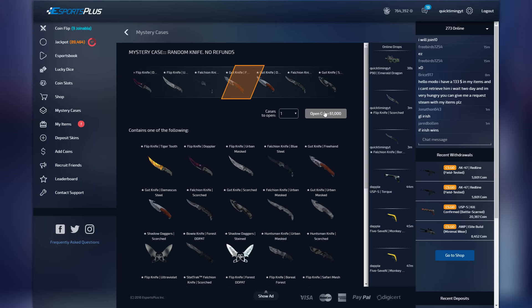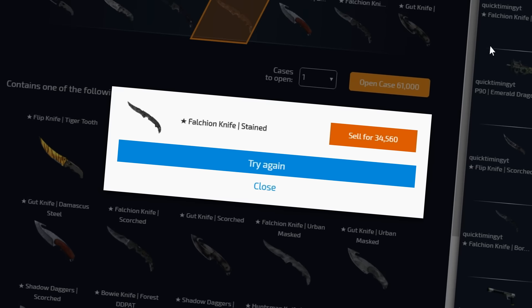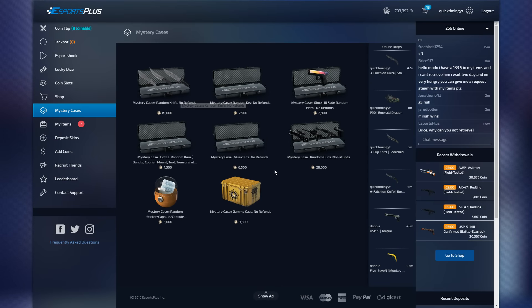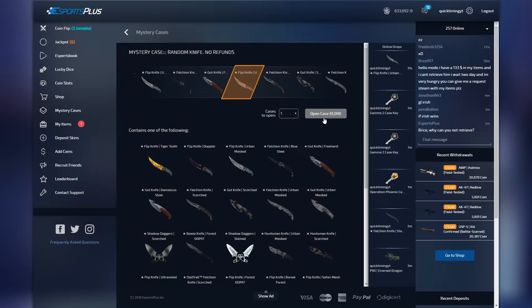We've still got eight knife cases to open so we're not done. I'm feeling pretty lucky — let's pray. Oh, that actually might be a flip knife... no, it's gone over. Falchion knife stained — I don't know what's going on, we just have a whole load of bad luck. Surely this time we'll get something good. 61,000 coins — come on boys! Hey, that's 38,000. We're still losing quite a bit.